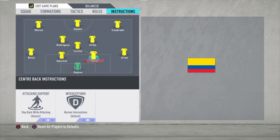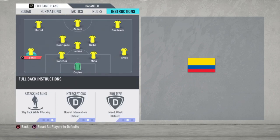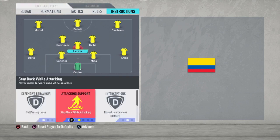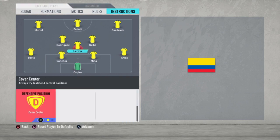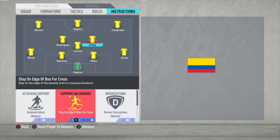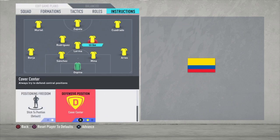Now we're going to the instructions. Right defender Arias: stay back while attacking. Center backs are just default. Left defender also stay back while attacking. Lerma: cut passing lanes, stay back while attacking, and cover center.